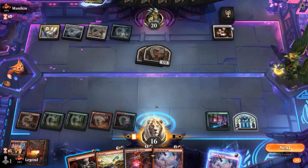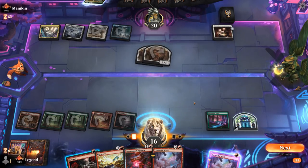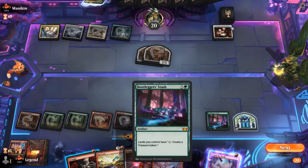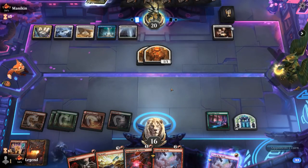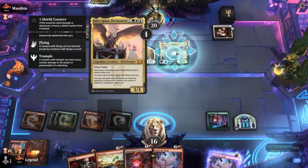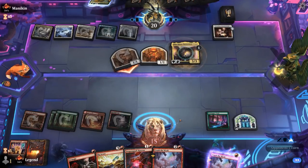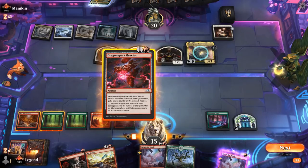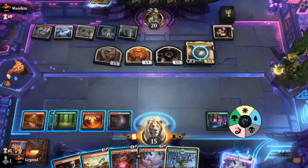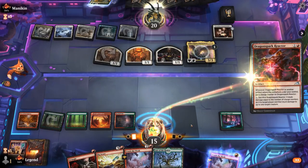We make a treasure and consider whether to Crush the Weak or just Strangle to kill one token and make the opponent overextend — though Strangle may be better for finishing off planeswalkers. We wait on Crush the Weak to hopefully kill more creatures. Falco has a shield counter we can remove with Crush the Weak, then Strangle can finish it off. We get our Dragon Spark Reactor going, using a treasure first.